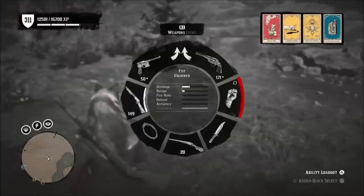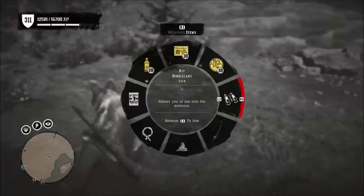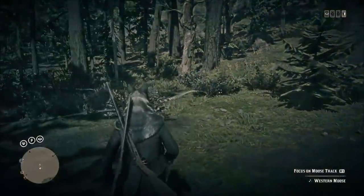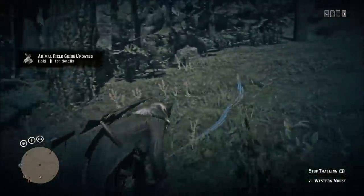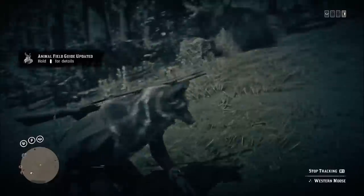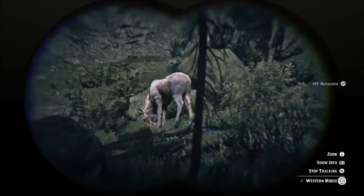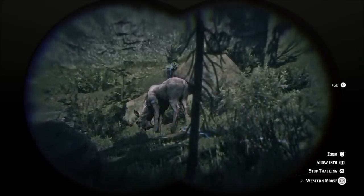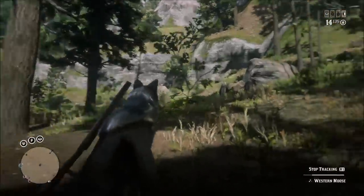You will also have to study a lot of the animals. Studying basically means you come up behind the animals and hold R1 on PS4 or RT on Xbox. At a distance, if you have binoculars, you can actually study the animal through binoculars, which is probably easier. Just make sure the animal doesn't spot you — you can still study it when it spots you, but it can be a little annoying chasing it.